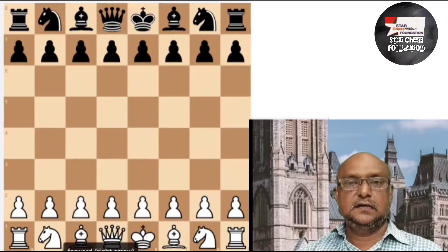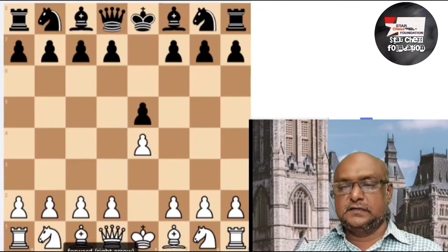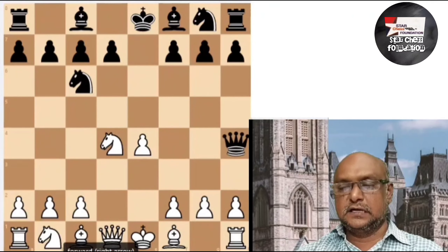There is a second game — let's see how the Queen gets trapped. In the starting position: white e4, black e5, white knight f3, knight c6, this is d4 — this is the Scotch Opening. Now when we come back to the point where the queen gets trapped, we'll see.